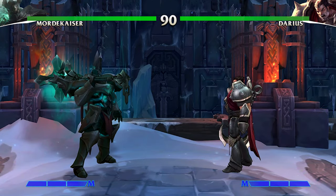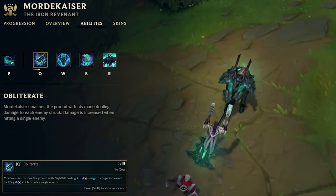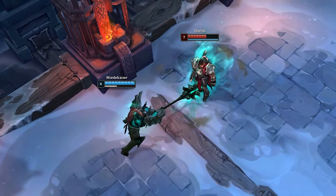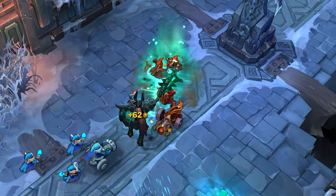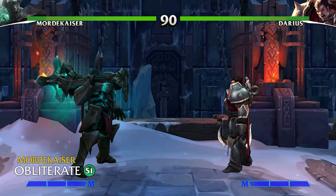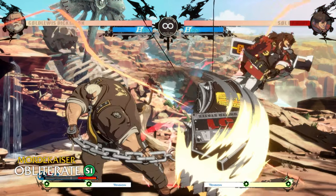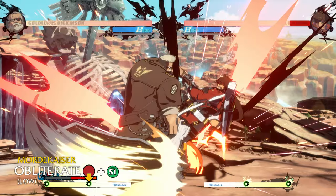Skipping his passive for now, we start with Mordekaiser's Q — Obliterate! Mordekaiser swings his mace over his head, smashing the ground and dealing damage to each enemy struck. In League this is a standard laning tool for chunky damage from afar or to clear a minion wave. In Project L, I propose we make it his space control and pressure tool — have Mordekaiser do the same overhead swing, hitting as an overhead to catch crouching opponents, plus a lower hand swing version to mix it up as a low.